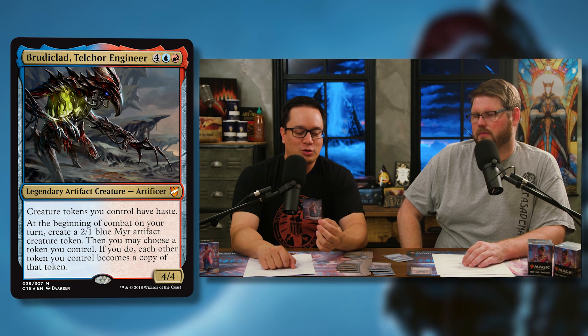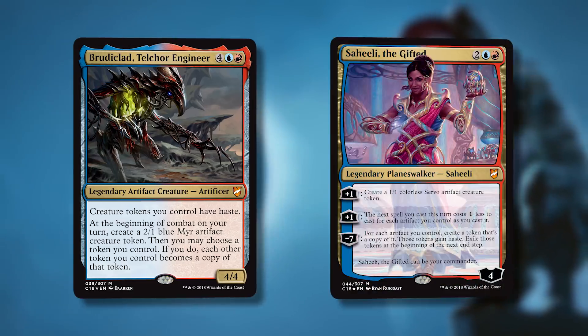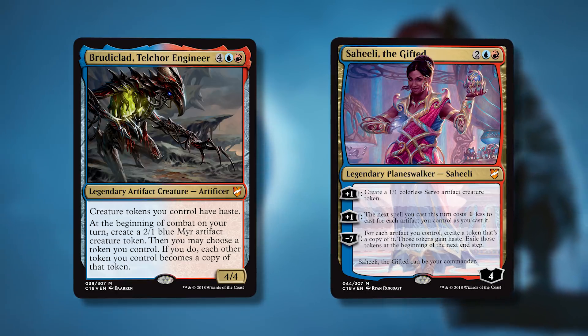The third commander is Brudiclad, Telchor Engineer — six mana, one blue and one red, for a 4/4 legendary artifact creature artificer. Creature tokens you control have haste. At the beginning of combat on your turn, create a 2/1 blue mirror artifact creature token, then you may choose a token you control — if you do, each other token you control becomes a copy of that token.